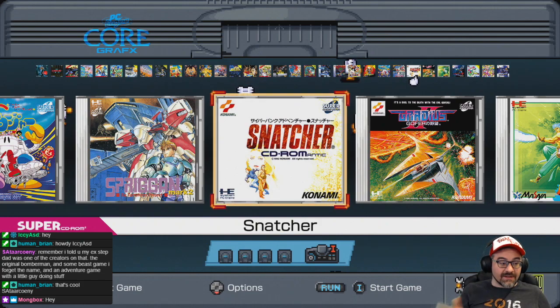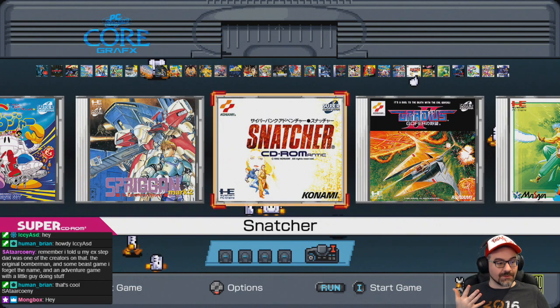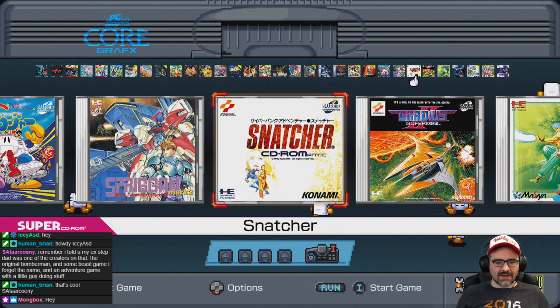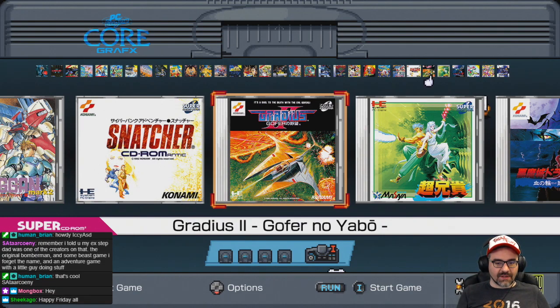Snatcher is a game that came out on Sega CD in English, but the PC Engine version never got brought to America. So you can play this visual novel by Hideo Kojima of Metal Gear fame — it's sort of an ode to Blade Runner and cyberpunk. But it's not in English, so you'd need a guide. Gradius 2 is a CD game, another side-scrolling shoot-em-up — a really great game that I used to own.